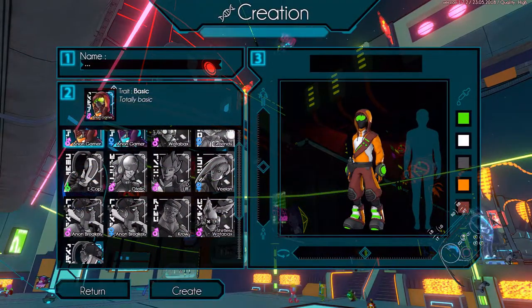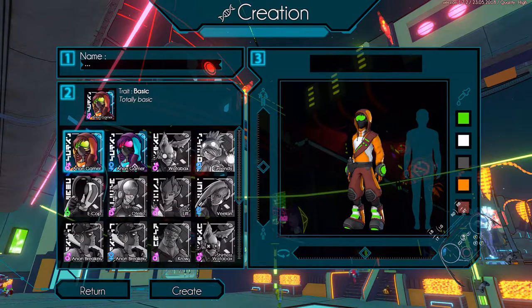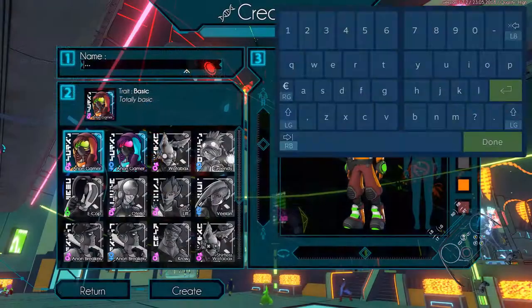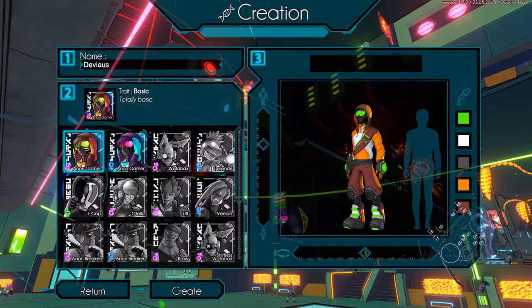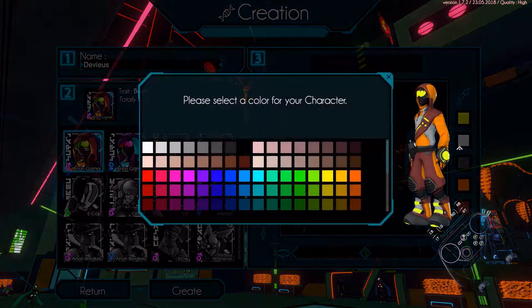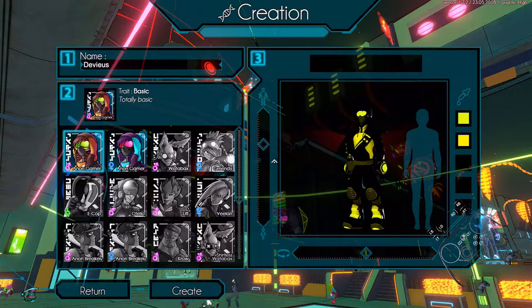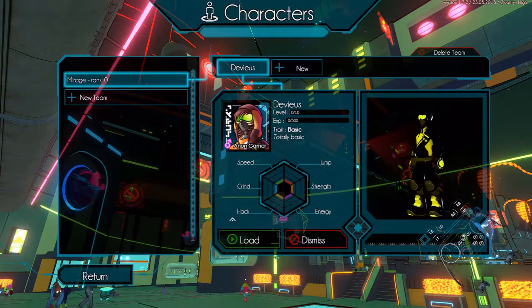I'll just make a new one, I guess. There are always some locked characters — I don't know what's up with that. You can choose between male and female, do height, name. Let's go ahead and change colors. Let's use a black and yellow motif. This looks good. Alright, made a character, made a team, let's load the game.